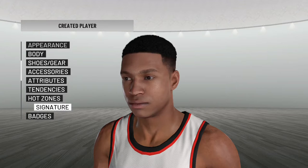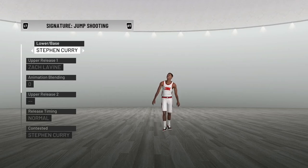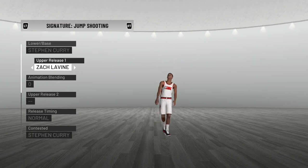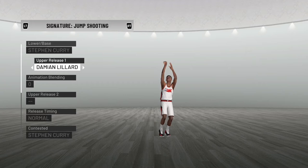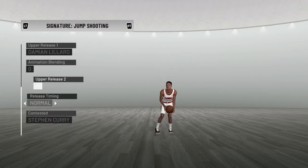Now for signature moves - my jump shot. I'm gonna base it off Steph Curry because I do lean forward and it's kind of underhanded at the bottom. My jump shot is literally like Steph Curry. Steph Curry and Damian Lillard will technically be my jump shot. For my free throw style, Kyrie Irving - I do exactly what he does. For pull-up I'll use Kevin Durant because I pull up exactly like he does.